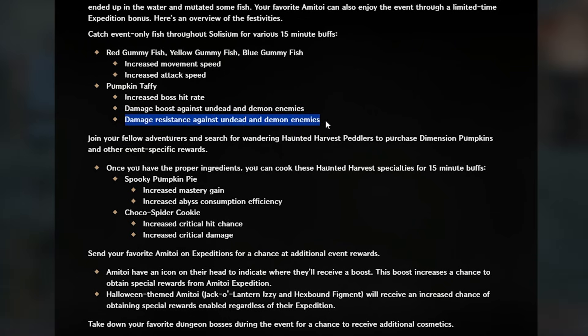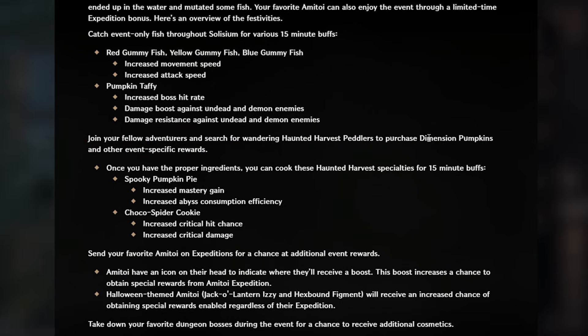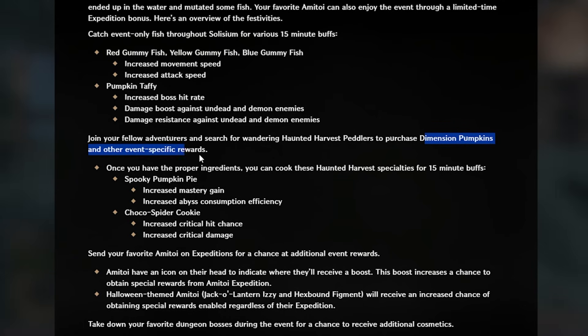There's also the Pumpkin Taffy, which gives you increased boss hit rate, damage boost against undead and demon enemies, and damage resistance against undead and demon enemies. You can join fellow adventurers and search for wandering Haunted Harvest peddlers to purchase Dimension Pumpkins and other event-specific rewards. Once you have the proper ingredients, you can cook Haunted Harvest specialties for 15-minute buffs — you can craft the Spooky Pumpkin Pie, which gives increased mastery gain and increased Abyss consumption efficiency.